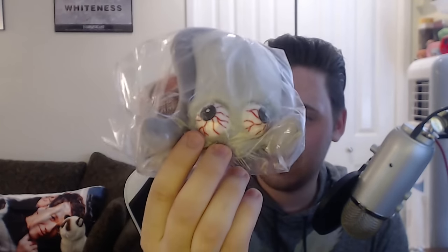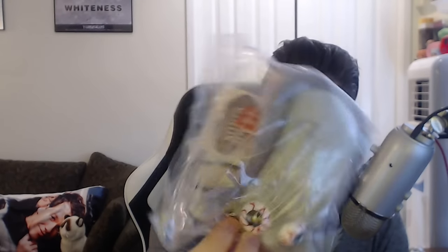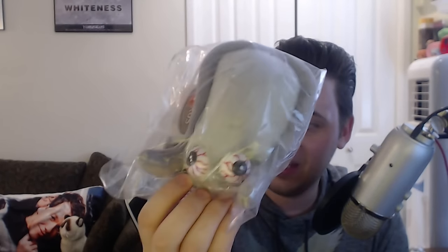In here we have a stuffed animal — a zombie virus stuffed animal. I guess this is what a zombie virus looks like. It's circular like a cell, with creepy eyes and little grabbers. A zombie virus — that's kind of unique. That's kind of weird, but I can still appreciate it.